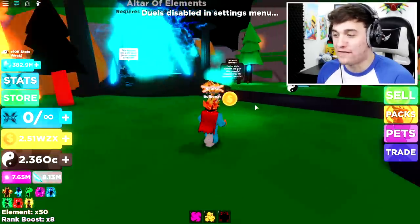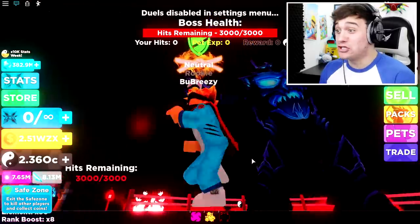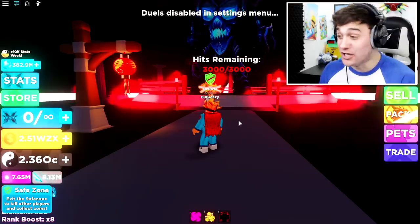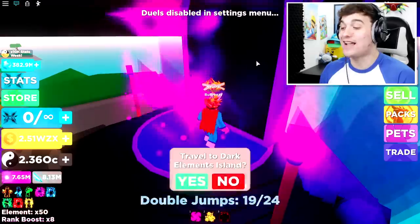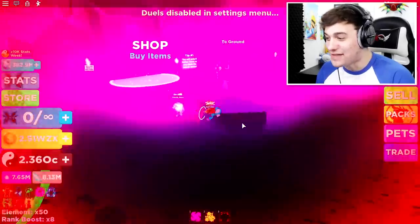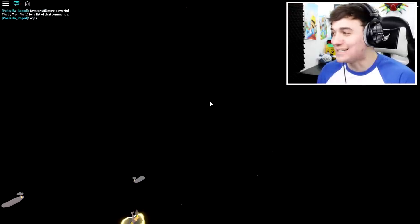I want to check out a few more different places inside of Ninja Legends before we move on, starting with the Eternal Boss. He's so scary! Even the explosions look cooler now. The next thing I want to show you guys is the Dark Elements Island, because in this game when it's nighttime with all the purple auras, it just looks amazing. That is the most ultra realistic death inside of Roblox Ninja Legends ever.